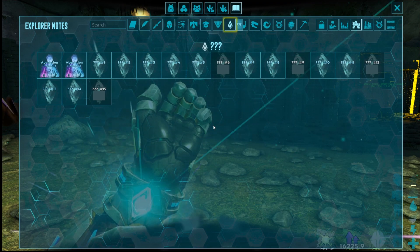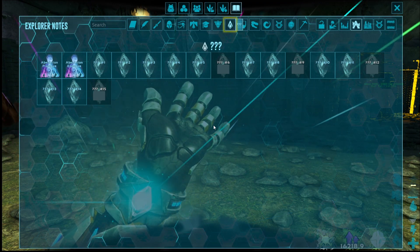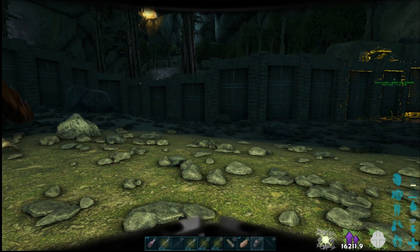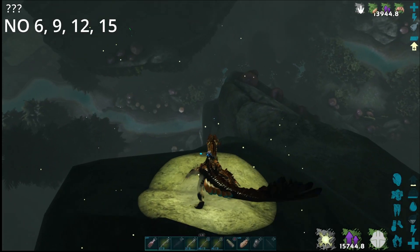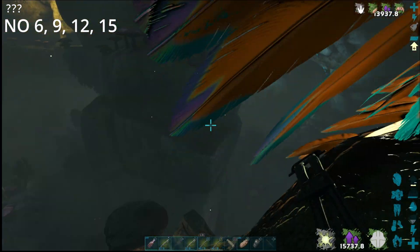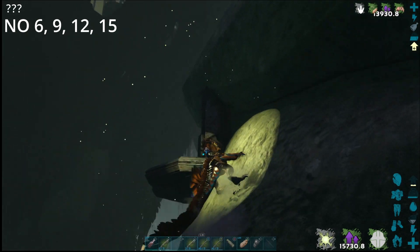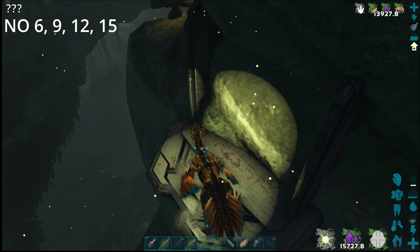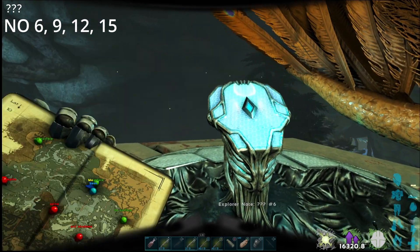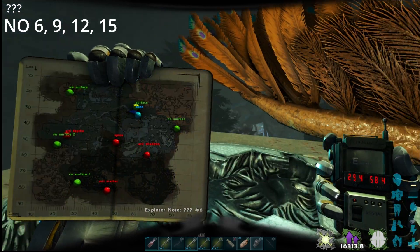Next up are the last four question marks. We'll crack on with that — triple question mark six, triple question mark nine, triple question mark twelve, and triple question mark fifteen. Explorer note triple question mark number six is at 29.4 by 58.9. This one's a little trickier to get.